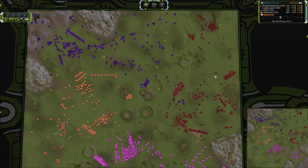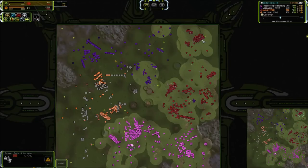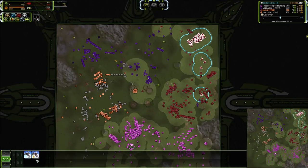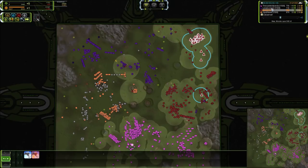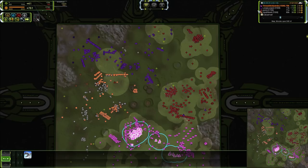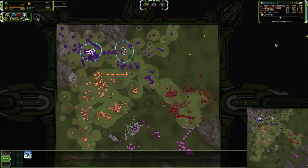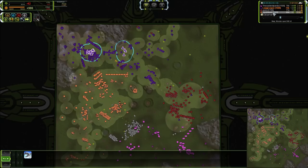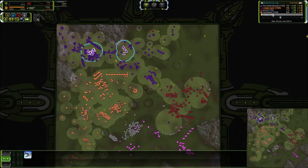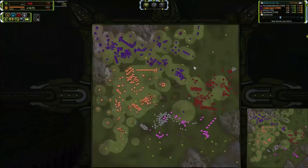Some harassment going on in the north — excellent use of those gunships by Yorick. Let's take a look at the interceptor counts: we've got 67 for Yorick and 92 for Saddest Panda, so a tremendous amount of air being built. We've only got 16 over there, and Hard Noob has essentially zero. A tremendous air disparity is forming.